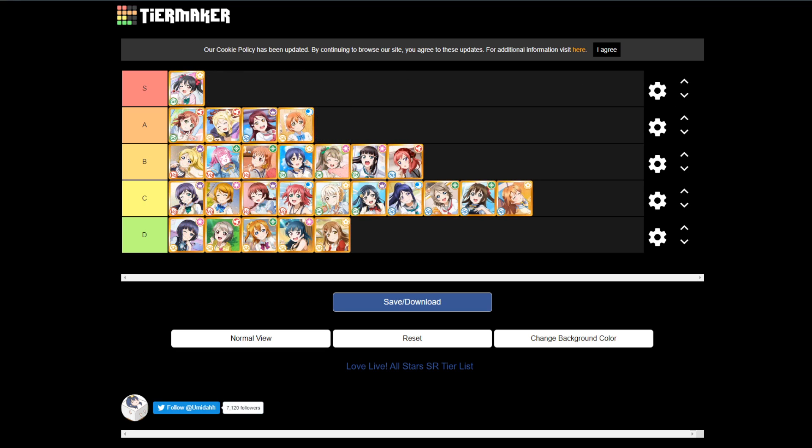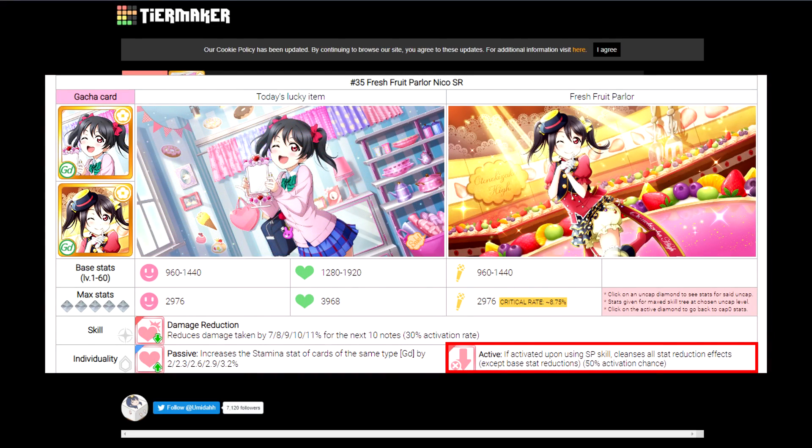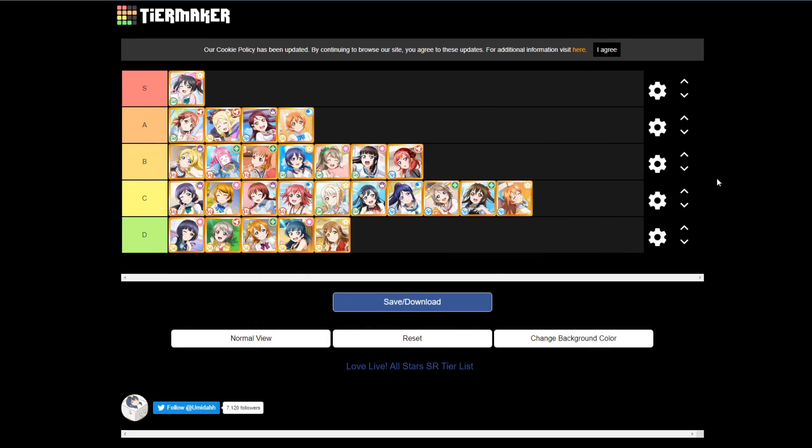One last thing I want to show is the SR tier list, which doesn't matter too much since the power level difference compared to UR cards is very substantial. Pretty much what I'm telling you is: pick Niko for the initial free SR, and you'll thank me later. The reason you want Niko is that she shares the same ability as Riko, but on a different activation requirement — you have to use your SP skill. Until you use your SP skill, you play the song with debuffs applied normally, and then there's a 50% chance to cleanse them. Riko's ability is much easier to activate, making Riko better, but Niko is like a poverty version of Riko. Even if you don't reroll for Riko, you can get the free Niko and do the same thing.